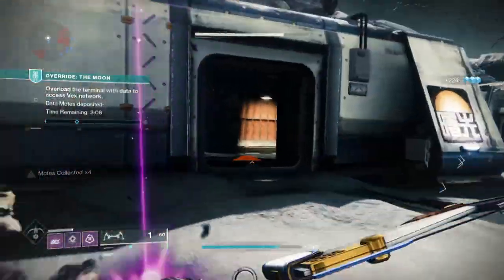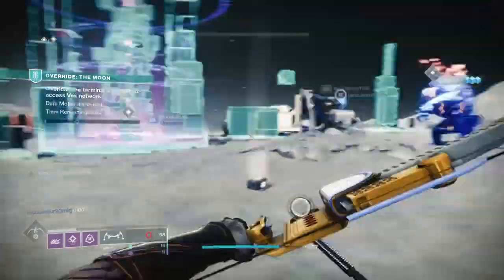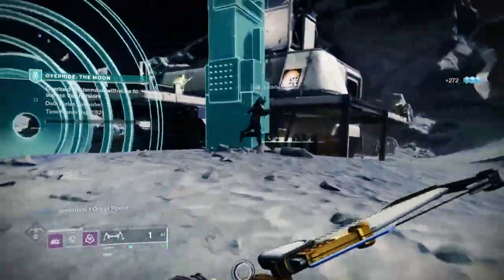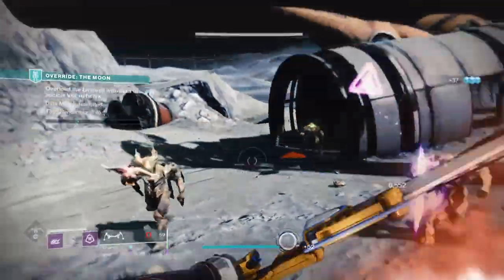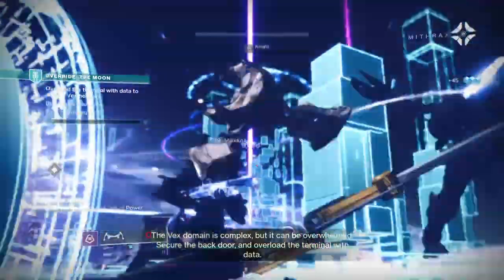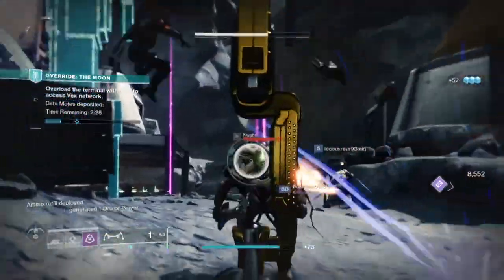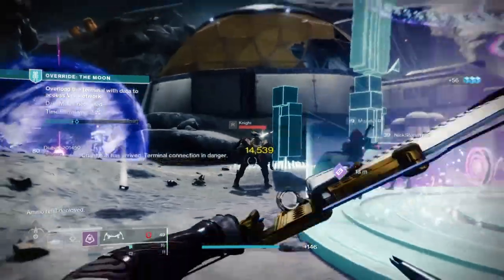The exotic doesn't require a lot of basics, and you can put it on any subclass of your choice and the damage will be there. To get the most out of it you'll need to build into your super, which is easy since the exotic helps you along the way. You can debuff enemies for 30%, gain a 60% damage buff, get half your super back, reduce cooldown time, gain an overshield, and use a weapon that not many people would expect. It works a charm and should be effective in the majority of end-game content.